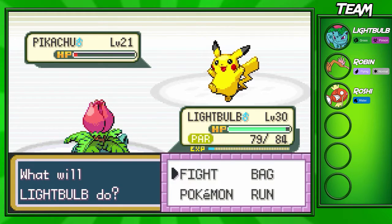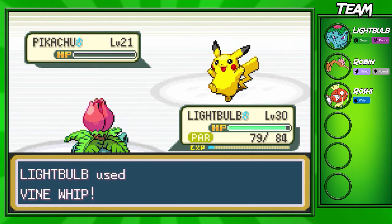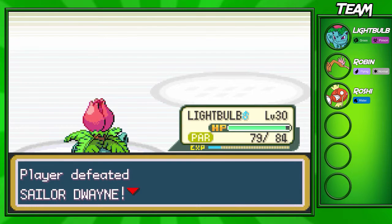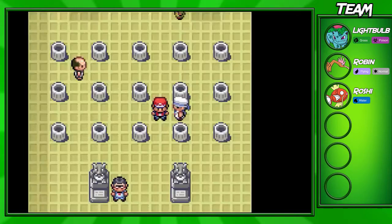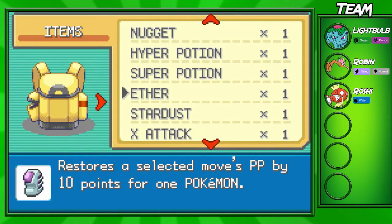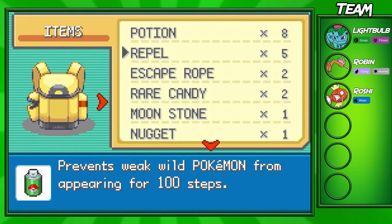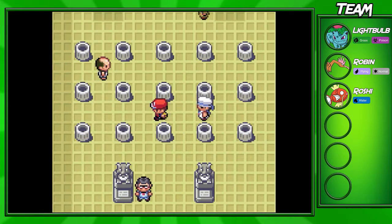He went for a Thunder Wave but missed his attack — I'll take that. We're going to take down his last Pokemon. I actually don't have a Paralyze Heal so I kind of want to heal up my Ivysaur before the next battle, because I don't want to be slower than the Pokemon we're about to face. Looks like we don't have a Paralyze Heal, so we're moving on.